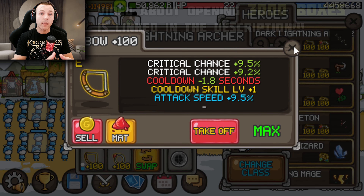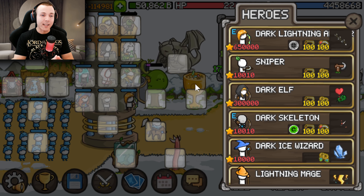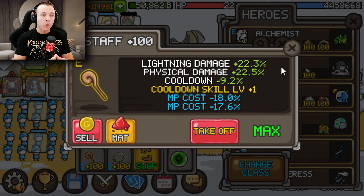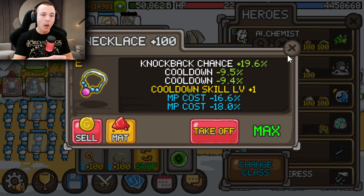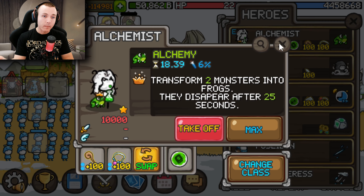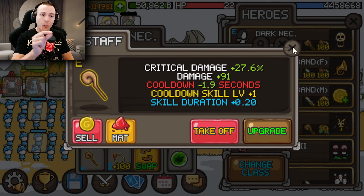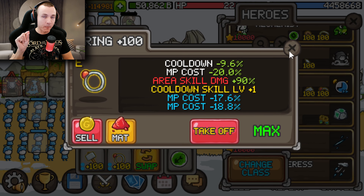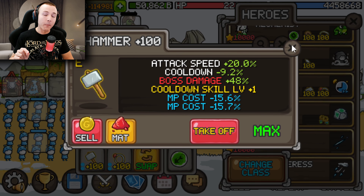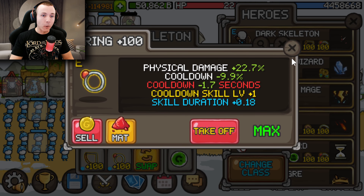He has done thousands upon thousands of boxes on this account to get all of these items, so that he doesn't have to spend the time to farm dragons like you normally would if you don't want to spend real money. The items and runes in general are very very nice. If you could choose one item from this build for yourself, which one would you pick? Comment down below and let me know.